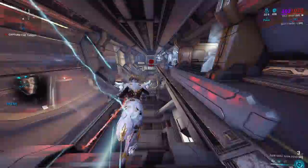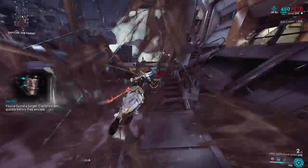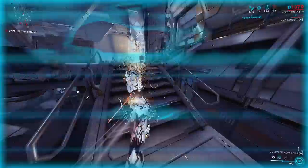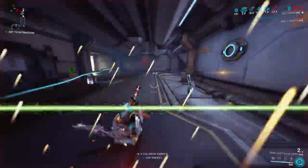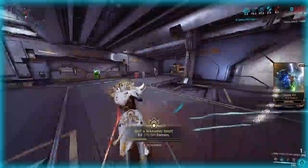First, go ahead and capture the target so he doesn't run off. Then we need to find one of the big golden hands which will allow us to enter the Granum Void. In order to enter the Granum Void we'll need a Granum Crown of any of the three types. Since we're on Pluto, this is on the hardest difficulty so we'll have the tougher Granum Void mission.